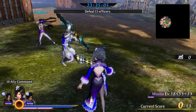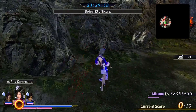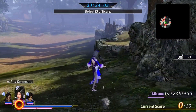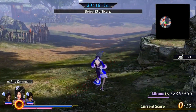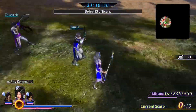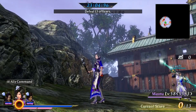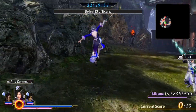Starting off with Jenji — her normals are pretty fast with some nice range, deceptively long range. Her charge moves obviously have pretty good range, I'd say even great. And then there's also her air normal.